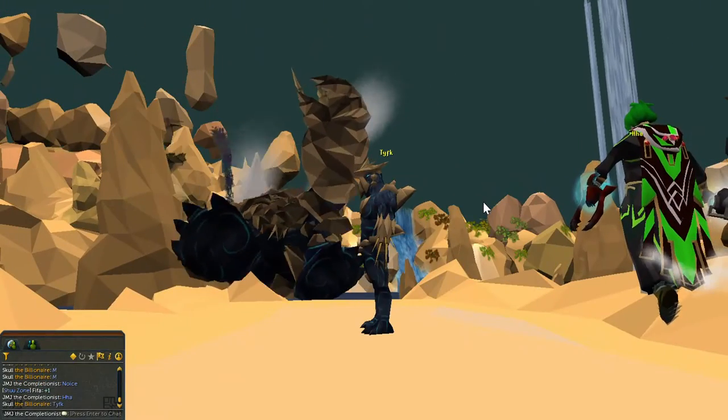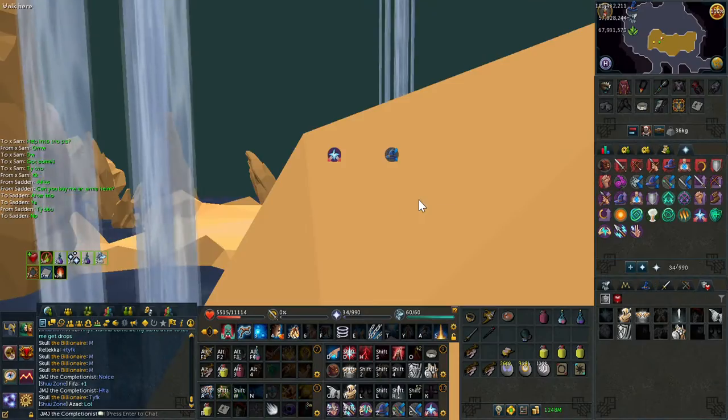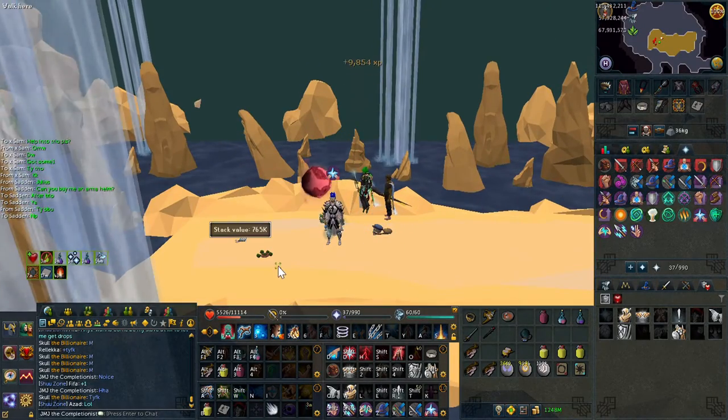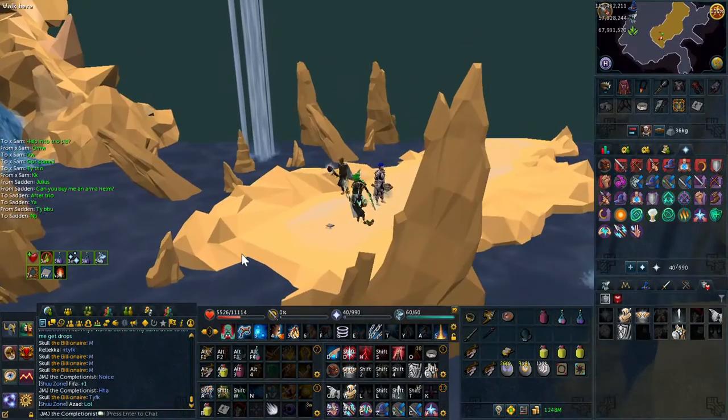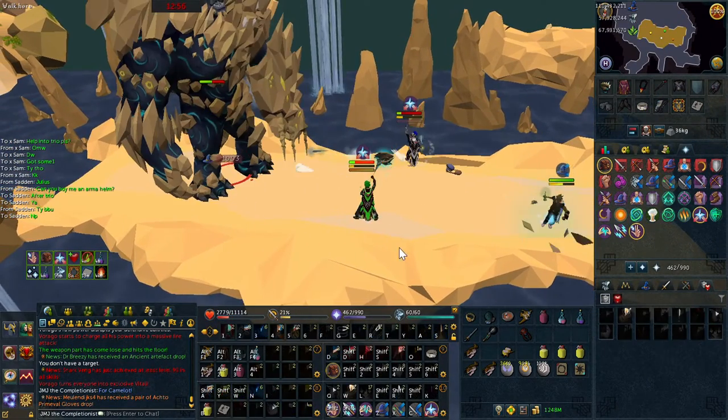The turtling perk allows you to cade all 5 blues after the purple bombs come out. Personally I have it on my armour so that I can cade with my defender. However, I understand that defenders are quite expensive for their niche uses, and therefore most people will opt to just use an arcane and have the turtling perk on that.